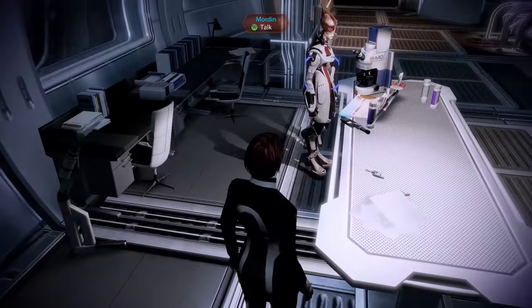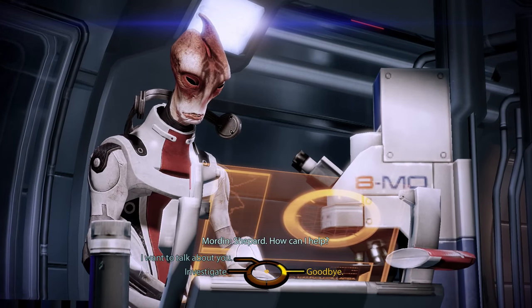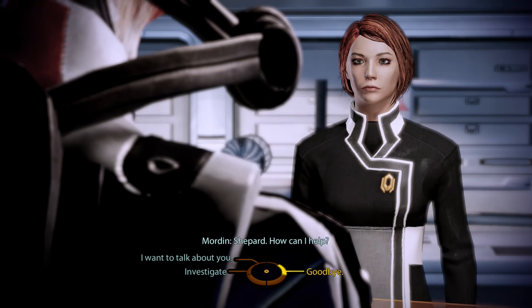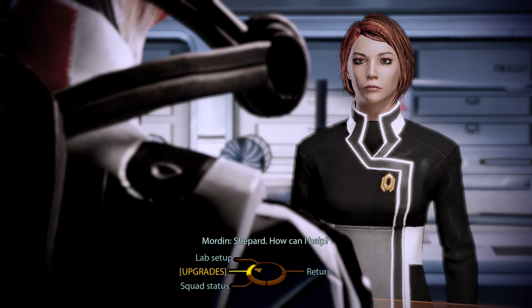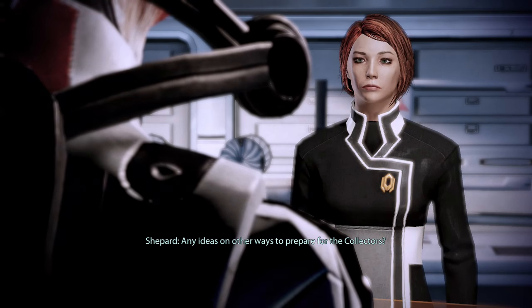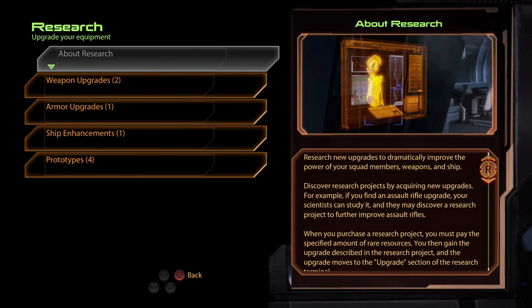I like the tech lab, and you do indeed have Mordin right here. Shepard, how can I help? Now, the first thing that's new is, now you've actually got a tech lab, you can start asking various companions about whether they've got ideas for upgrades. You'll find those in the investigate section, so let's just ask him if he has any upgrade ideas for the Normandy. Any ideas on other ways to prepare for the Collectors? He has ideas - expensive, but possibly valuable - and that's now moved over to the research deck, which we'll visit in just a moment.